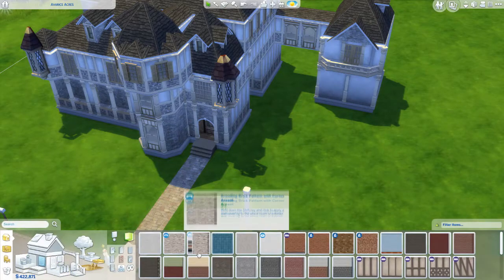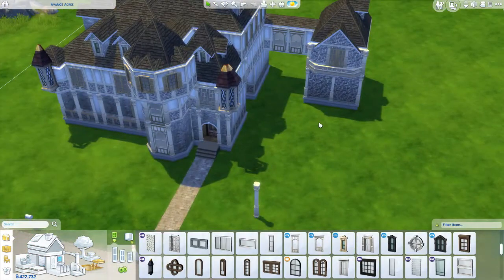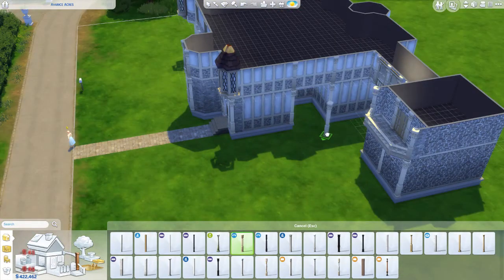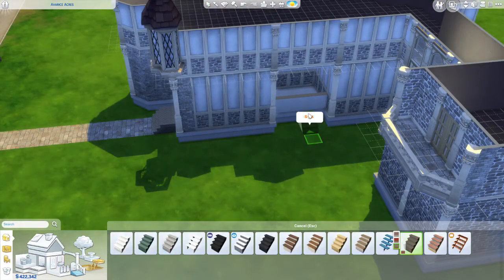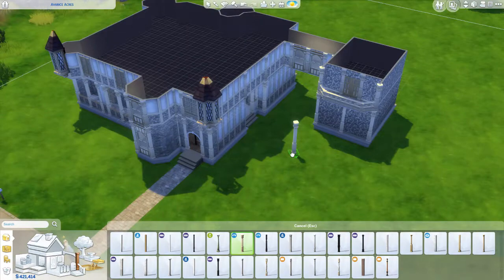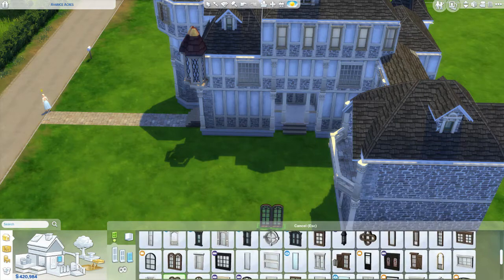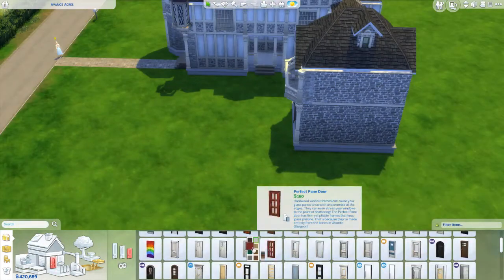Having too many windows kind of really complicates things when you're trying to decorate the inside. But I think on that third level there's the library, so it won't complicate it too much. I made that the library. Here I'm putting more pillars to make it look even more grand — very English. Even though I don't live in England, it's kind of like a fantasy. I really love those kinds of builds. I'm also attracted to cottage-style modern builds, but I really wanted something that looked old, and I think I achieved that.